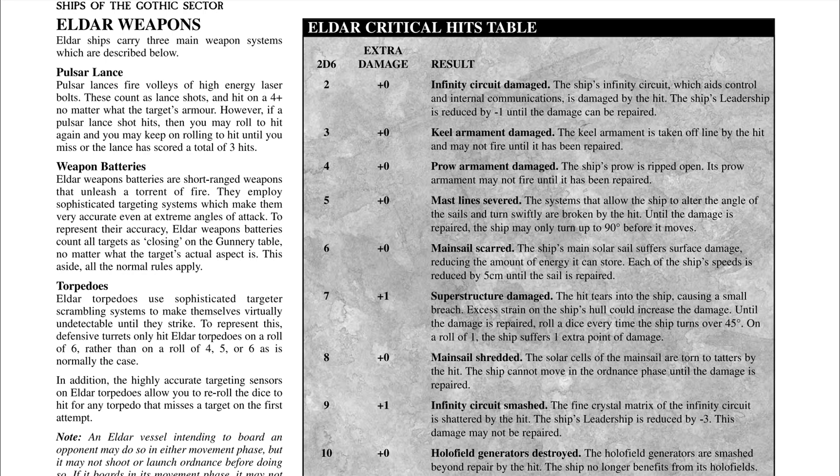Pulsars have a unique trait: they do three shots. Every time you get a successful hit, you roll another dice — up to three times per pulsar lance. On the stat sheet, each pulsar is strength 1, so if you see strength 2 on an Aurora, it has two pulsars. The Void Stalker has four pulsars, and the Eclipse potentially has three.